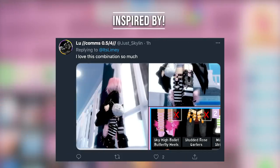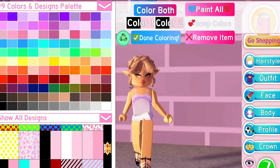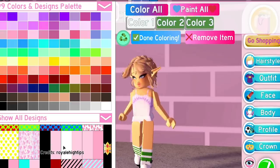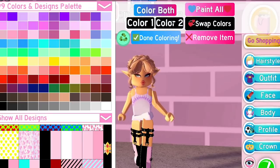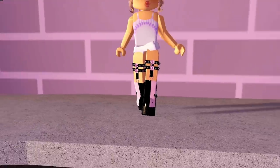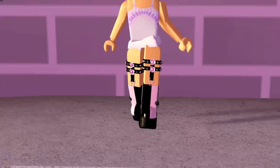The next outfit hack uses the glittering jelly platform shoes. Equip those in black or white, then go to legs and feet and use the mix-matched socks, putting one of the half-and-half patterns on them. You can leave it like that or add the studded rose garters, and they look like some sort of custom heel that nobody has discovered in Royal High yet. There are more half-and-half patterns in the pattern log, so make sure you check and try other combinations.